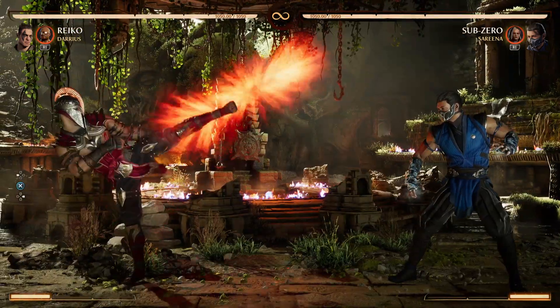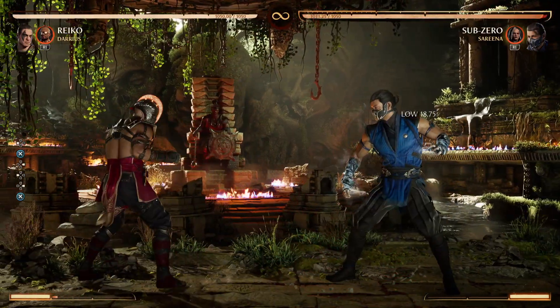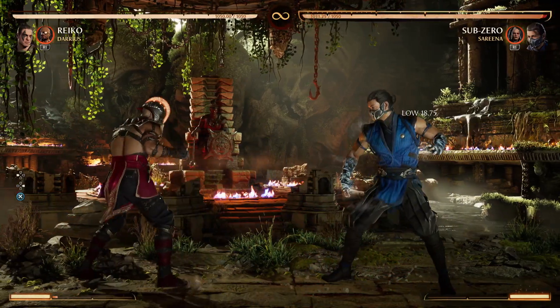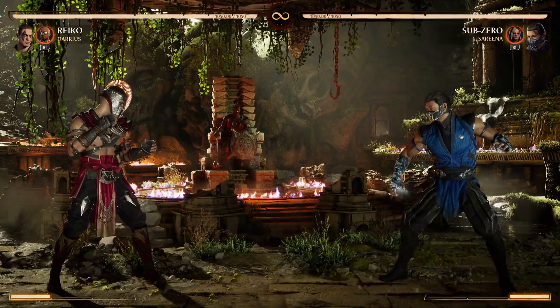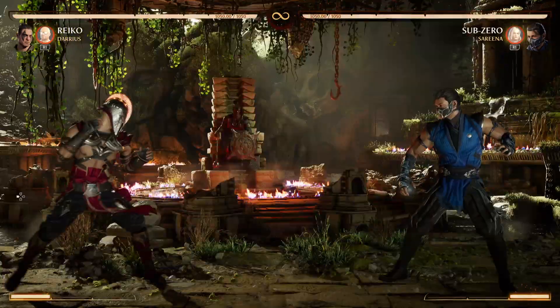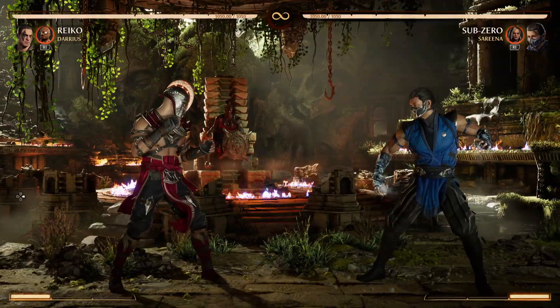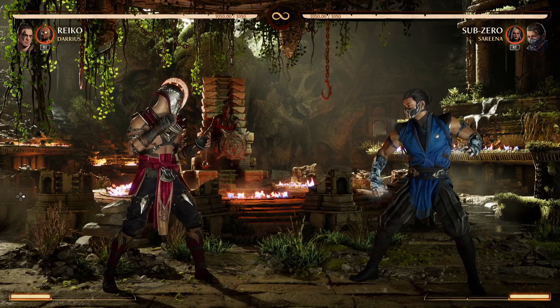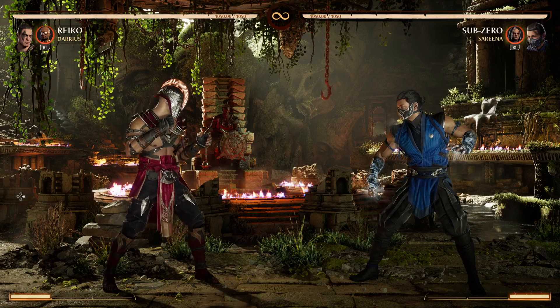I know a fair amount of people who, because of the pushback, have had trouble punishing the regular slide — there's a fair amount of pushback. With the rising knee, though, you're right in their face with no pushback, so that's an easier punish. Both of these I believe are between negative 18 and negative 24, so you get big boy punishes off both of them.